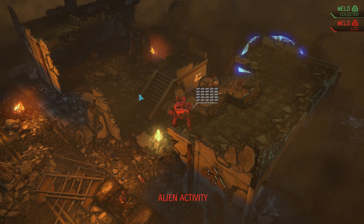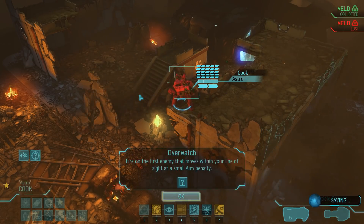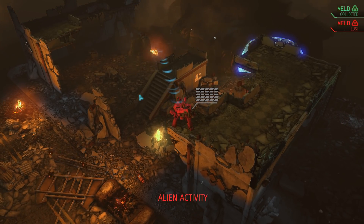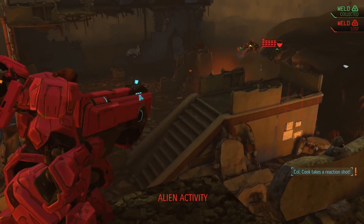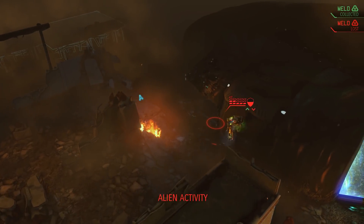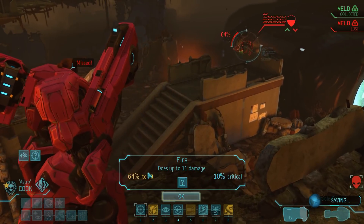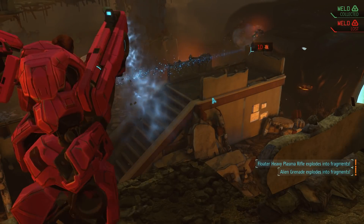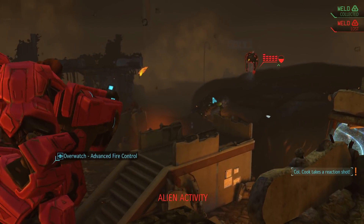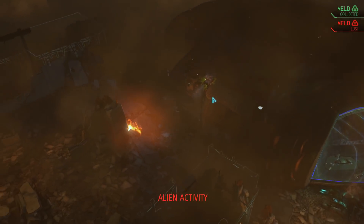It takes a couple of alien turns until the floaters finally show up. In the meantime we hear noises from the alien UFO, but we know that's very likely the ethereal and the muton elite, so we are not moving a single inch. Eventually our patience is rewarded. After suffering nine points of damage, the floater decides to shoot back but once more Miss Cook dodges and escapes unharmed. We take a shot of our own, and it looks like that won't miss — so we go on overwatch, just in time for the second floater to appear. The reaction shot misses, but the floater doesn't shoot back and instead goes into hiding.